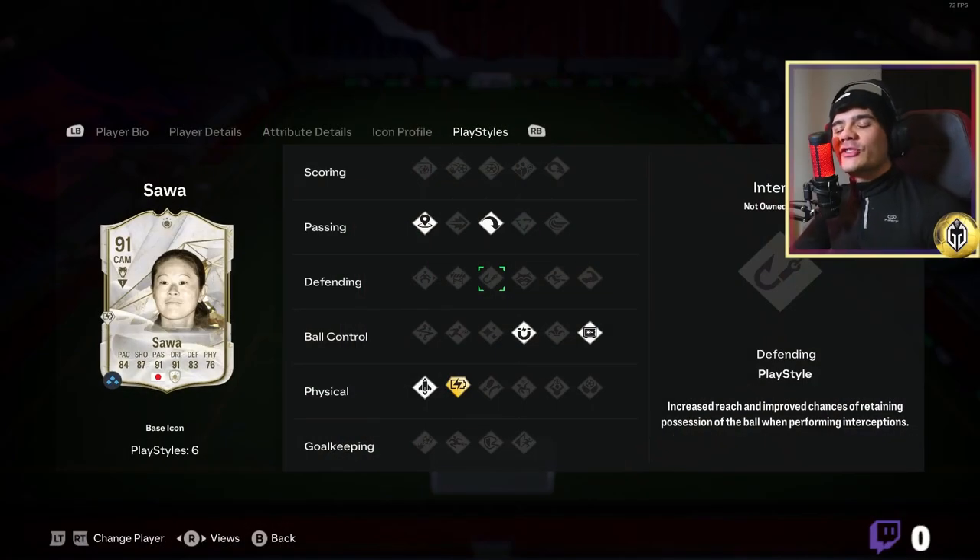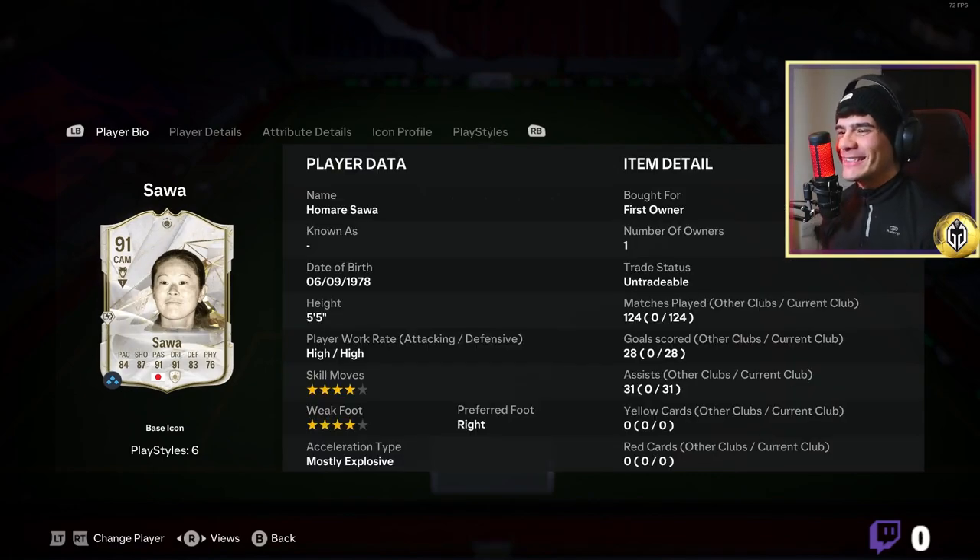We're back with another player review and I am buzzing about this one, so let's just get straight into it. Look at this sexy Japanese lady — 91-rated Homari Sour. Five foot five, high attacking work rate, high defensive work rate.